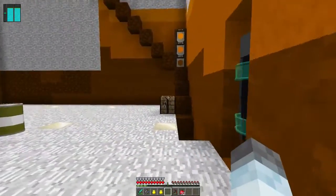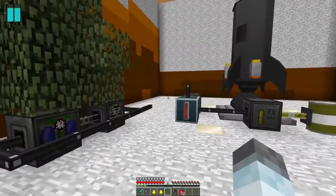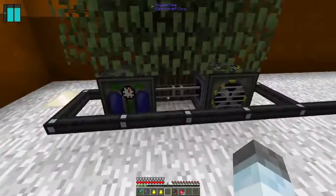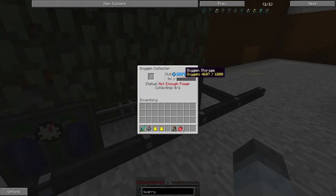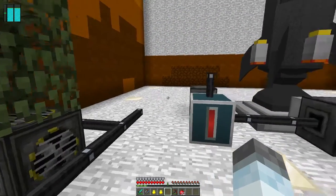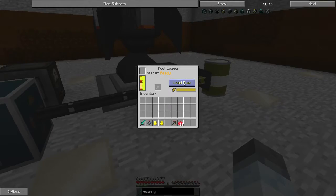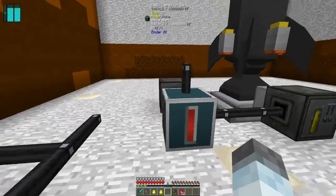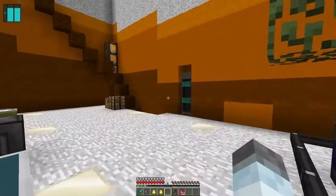Welcome to the Venus base. I know it doesn't look like much, but it's got all the trappings of home — a way to get out, some oxygen. That really sucks power, like 6 RF a tick. I don't know if I talked about it, but if you have it constantly set to load, it drains the battery. So I've got a little coal generator here with a little bit of coal going.